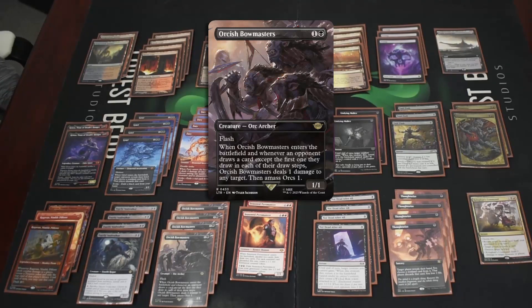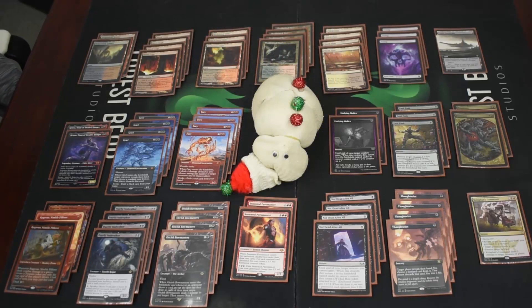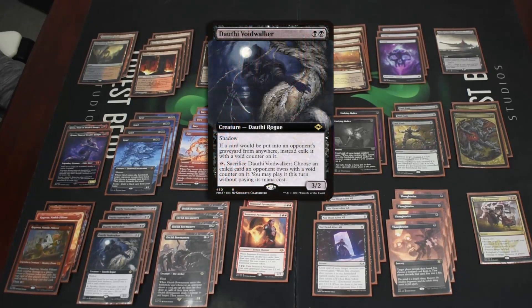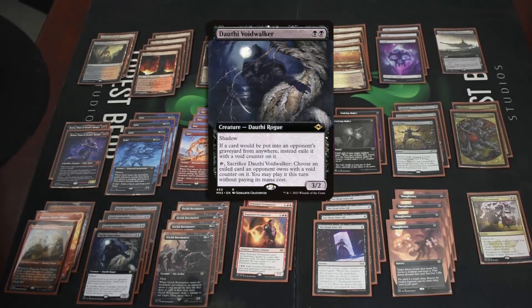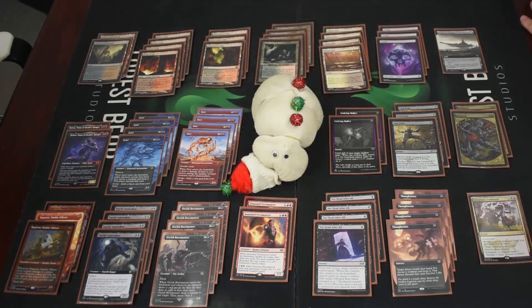Then we have four Dauthi Voidwalker — a three-two with shadow, so it's basically unblockable in the Modern format except to itself. It also exiles any non-land permanent that would be put into anything — even lands — and can sacrifice itself to cast something without paying its mana cost that was discarded.